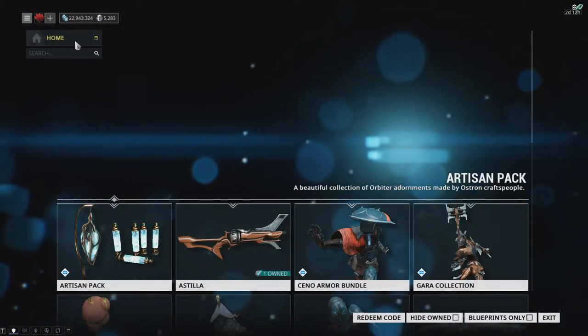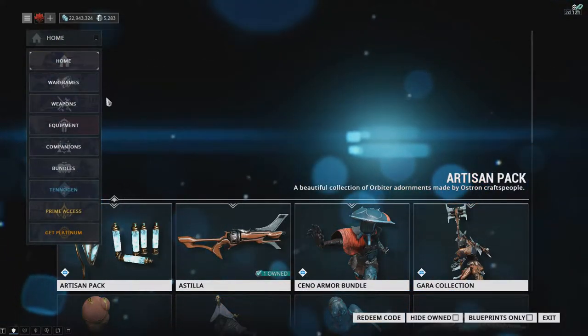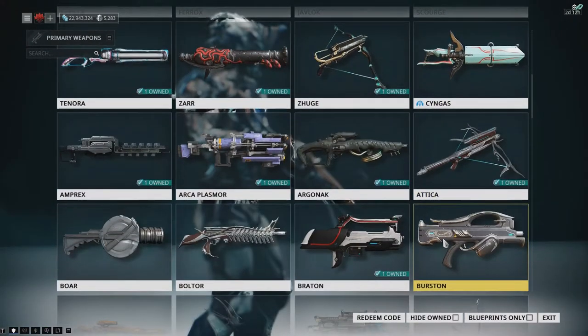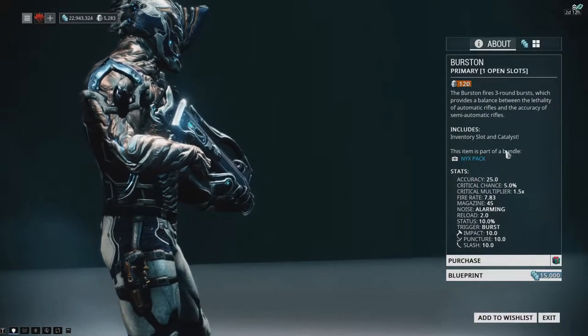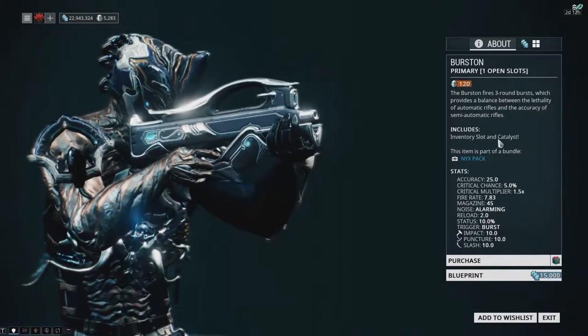There are many different types of items on the game's marketplace as we've seen before. You can buy the crafted items or their blueprints, which you will then have to craft. One thing I haven't mentioned before is that weapons and Warframes that you buy with Platinum not only come with their own slots, but with an already installed Orokin Catalyst or Reactor.